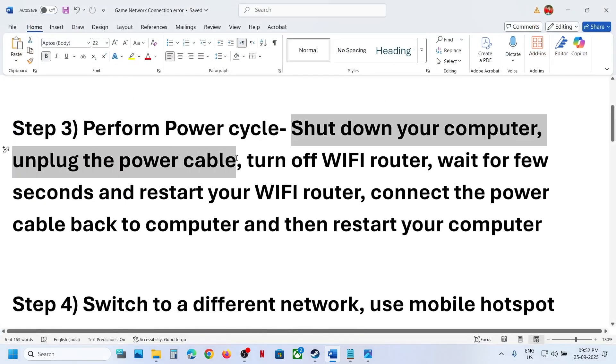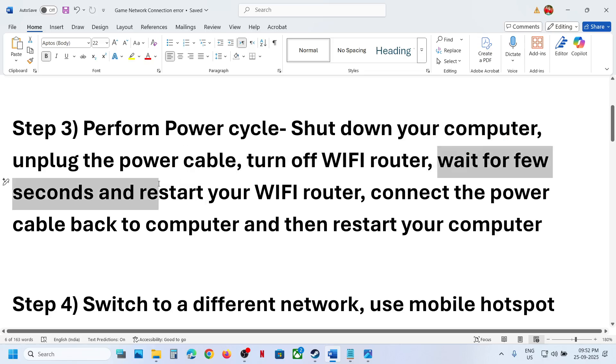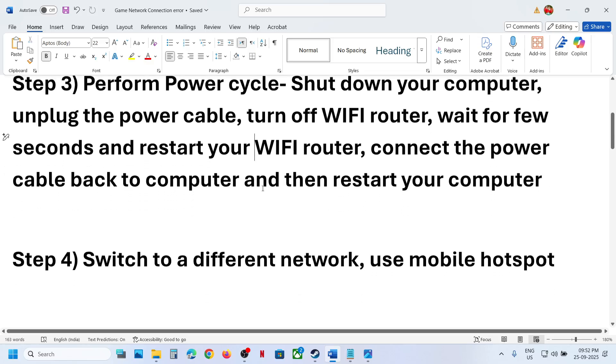Still not working? The next step is to perform a power cycle. Shut down your computer and unplug the power cable. Turn off your Wi-Fi router, wait a few seconds, restart your Wi-Fi router, connect the power cable back to the computer, restart your computer, and then check.